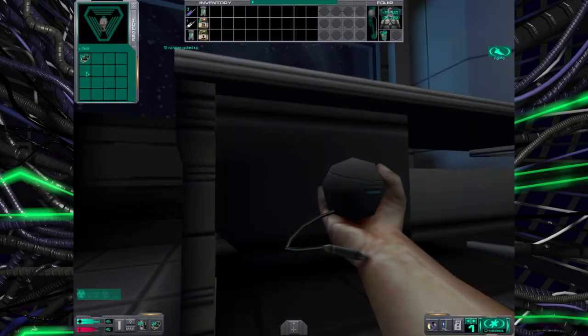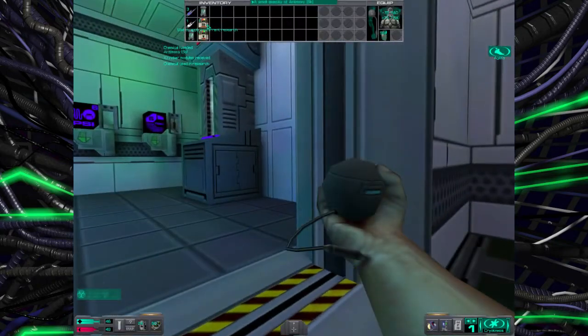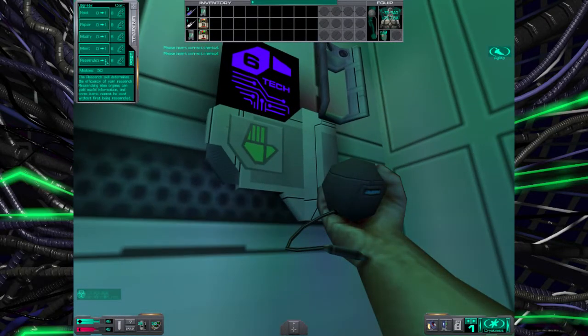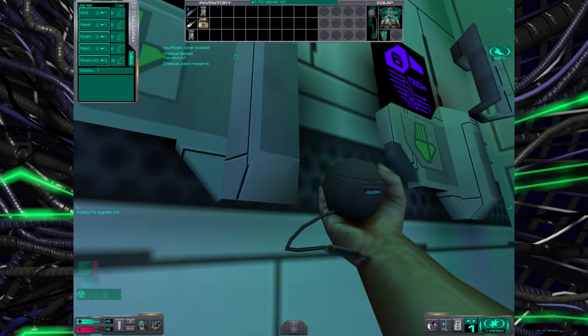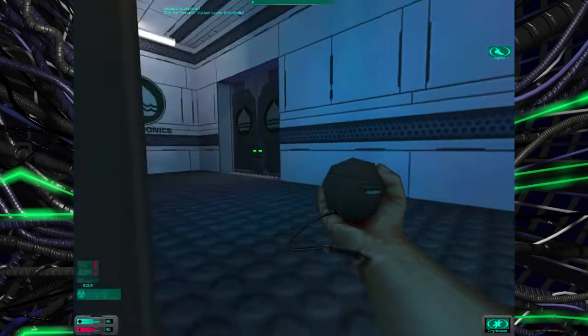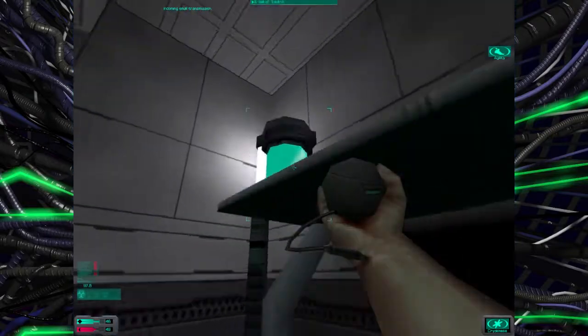Grab these 19 nanites off this corpse, and three modules from that desk. Around here, you're going to want to start right-clicking Antimony, because you'll need to use one of those. Then you get over here, and this is another glitch you use: you max out your research up to five, and then keep researching. You don't want to close this menu no matter what, so don't click anything else. You can move all the way over here and it'll stay open. After using all the chemicals, wait for it to finish researching, and as soon as it does, click undo, then close the menu, and then speed hypo. This gives you back all of your cyber modules so that you can reuse them for other things.